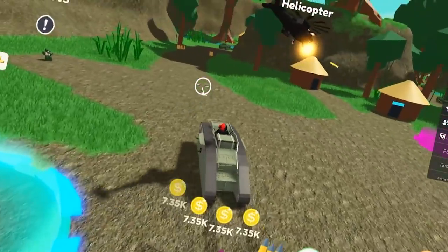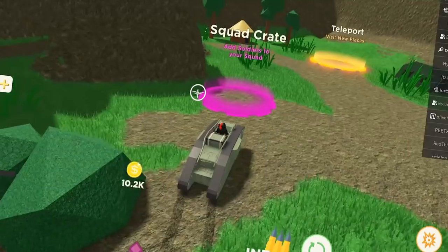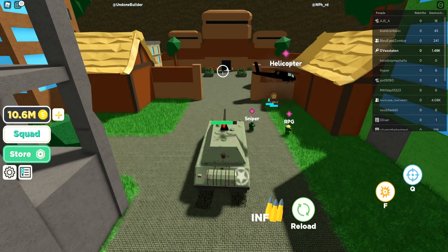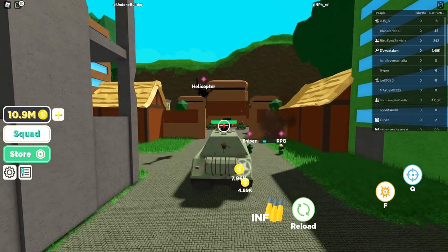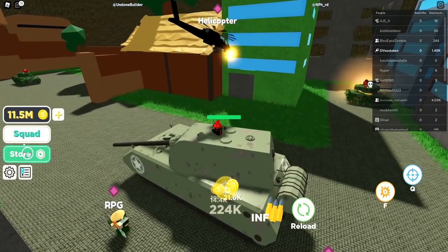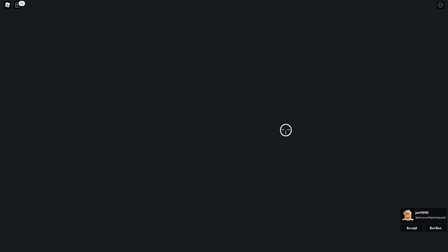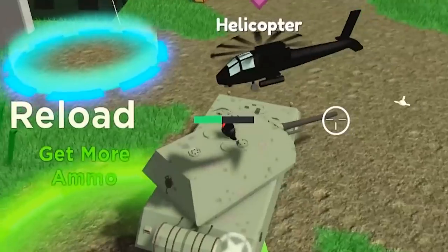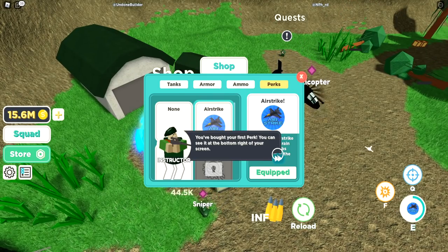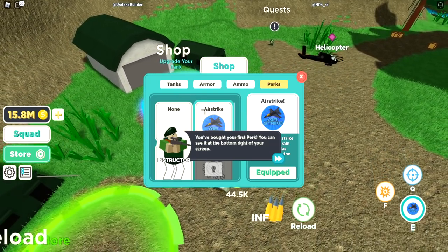Let's go back to grinding. I totally forgot I have an airstrike — let's try it out. Q is aiming, how do I do airstrike? There's 'attack helicopter, use perk E.' Do we have to equip it? Yes — you go to the shop, go to perks, equip the airstrike, and now it shows on the right side. E activates it.